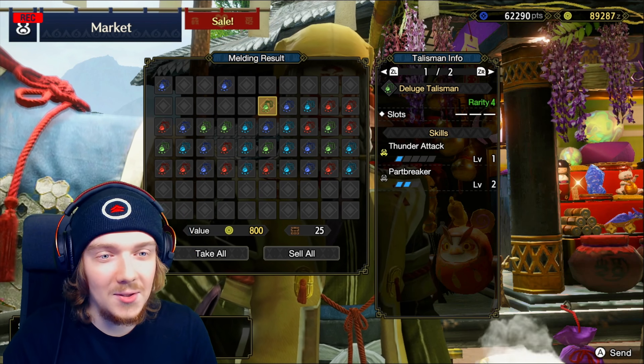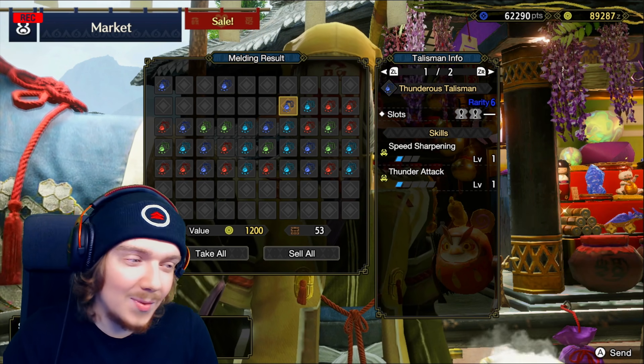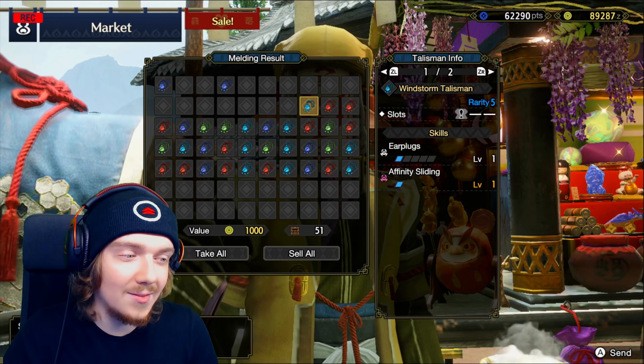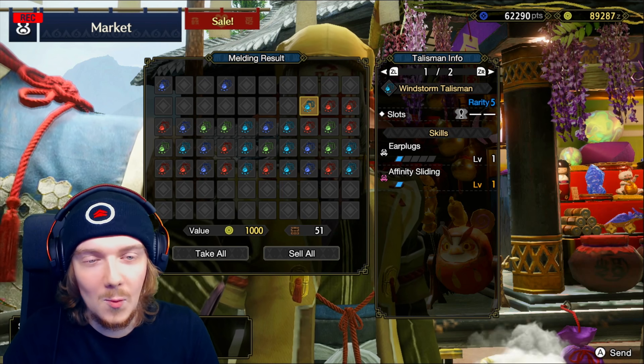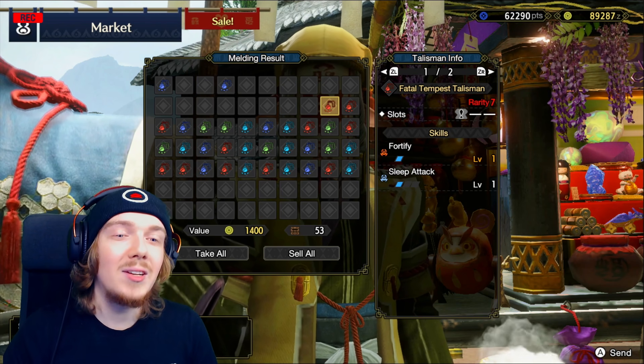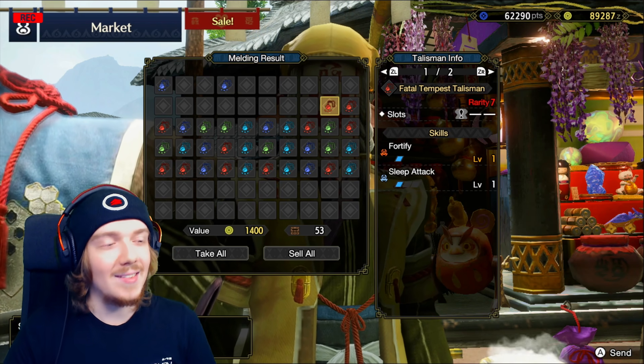Thunder Attack and Part Breaker two — rolled low. Speed Sharpness and Thunder Attack one: if it's not rarity six or seven, they generally just aren't worth it — they don't have enough on them. Earplugs and Affinity Slide — rarity seven with Fortify one and Sleep Attack one, but still no chase cards yet.